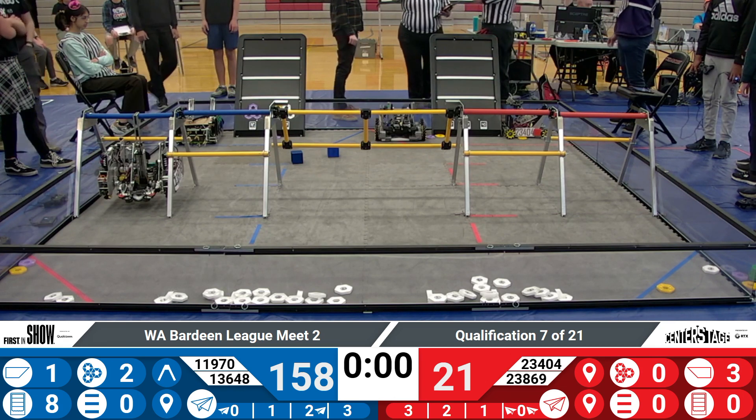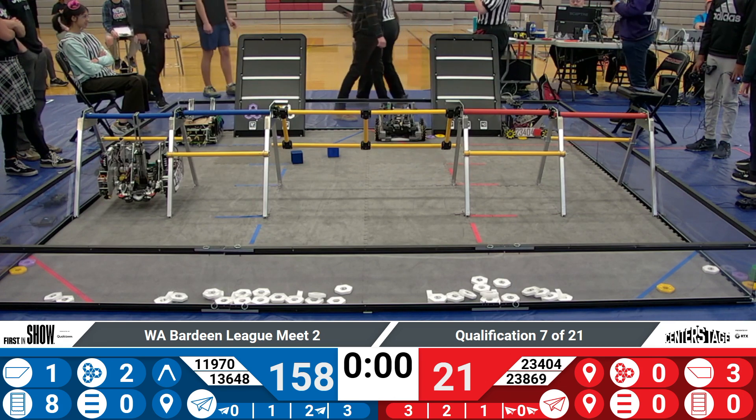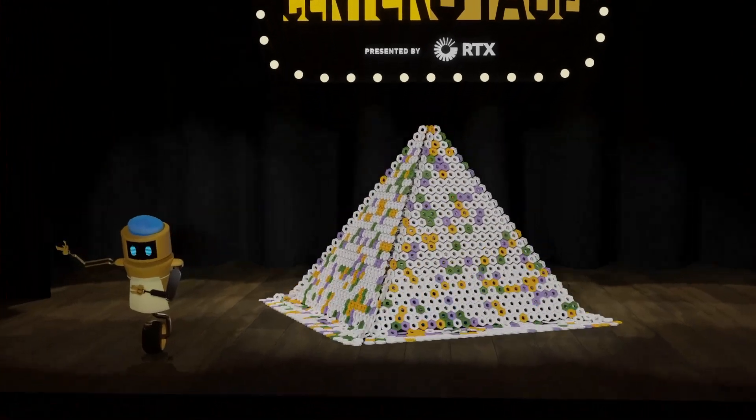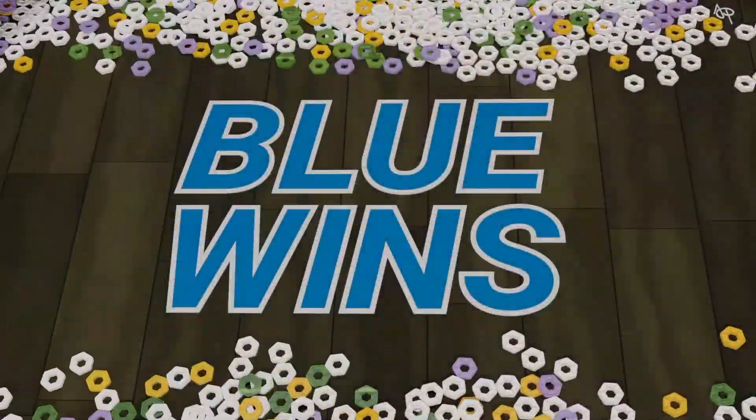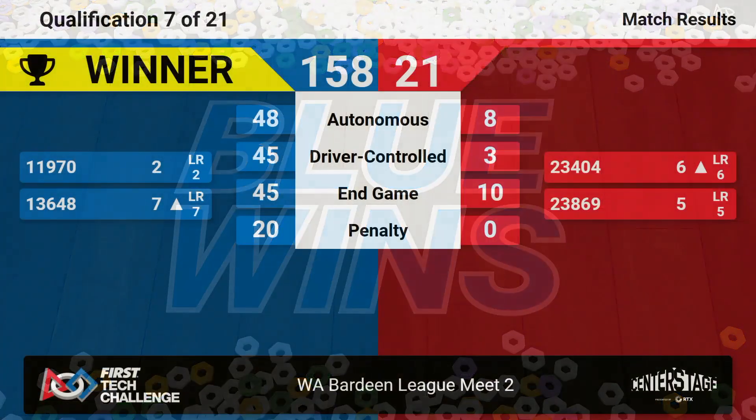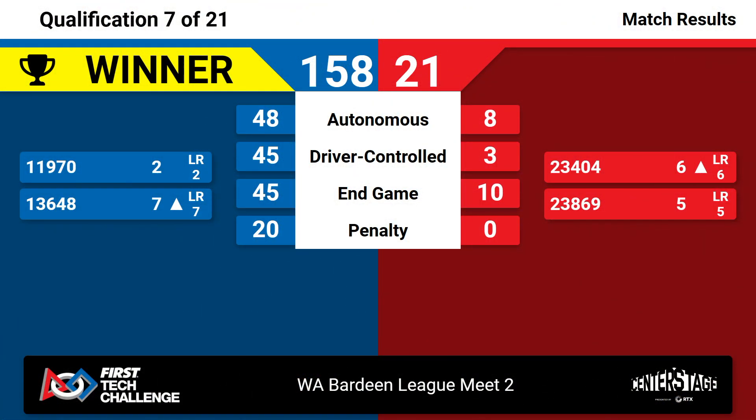Alright lunch fans, our scores are confirmed for match seven. Match number seven goes to the blue alliance — 158 to 21, your final tally — as one robot from each alliance is moving up in the rankings. Very impressive work from all of our robots here in match seven. We'll be breaking for lunch; once again it's going to be a half-hour break. Go get some food.